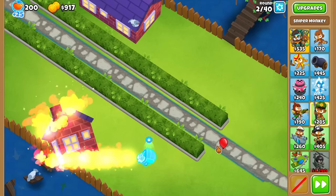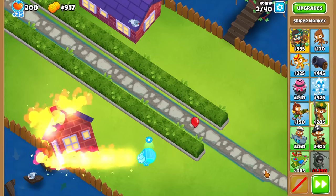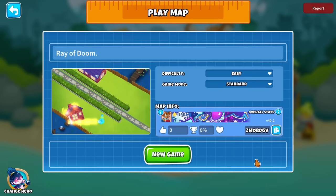Let me just verify how many times this red balloon here bounces back and forth. 46, 47, 48 — 48 nodes confirmed. And now here it is: the Ray of Doom map in its mighty glory.